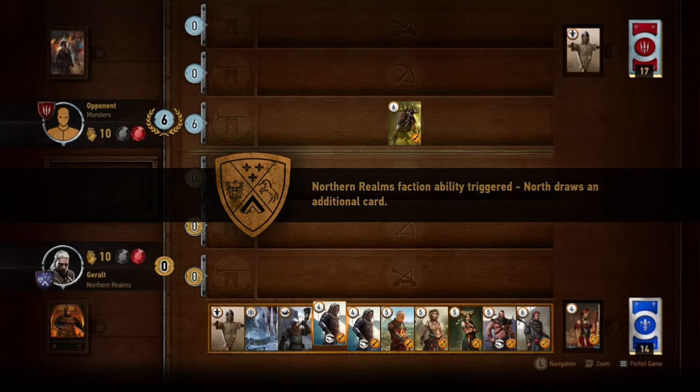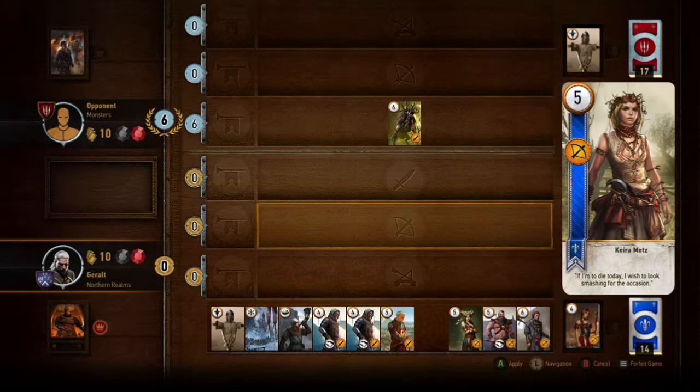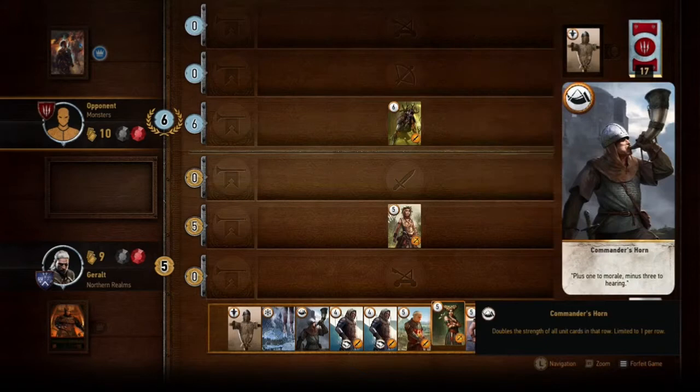Hello again internet, this is a quick tutorial slash epic comeback video from The Witcher 3. There's a side mission in the game that I can't remember the name of, so I'll stick it in the title. There's a sub-mission to beat 3 Gwent players in a row to earn a unique card from them. The first two are pretty simple but this third guy can be a real bastard, as you're about to see.